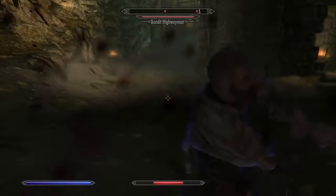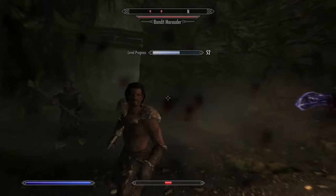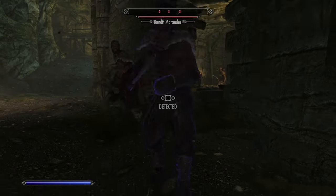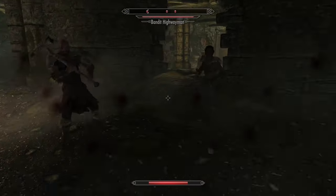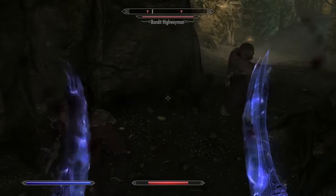In my opinion, daggers get an advantage in traditional combat in this game because their fast attack speed allows the Dragonborn to quickly stack enchantment effects onto the enemy. Since you can't enchant bound weapons, this advantage is lost. However, the spell is still extremely effective if you are making a stealth magic assassin build. This spell still allows you to use your offhand, which is definitely a benefit.